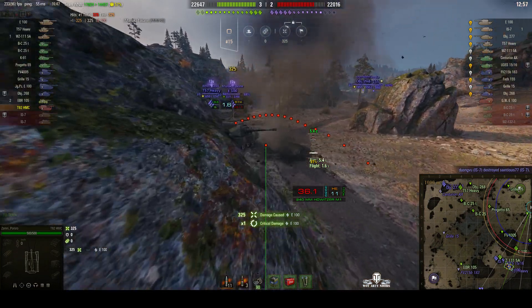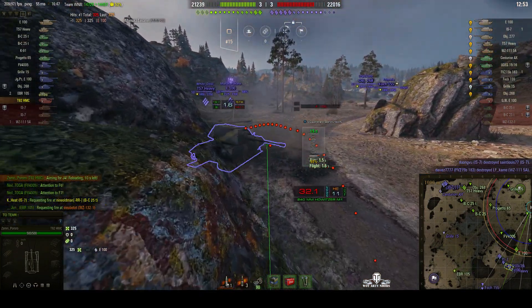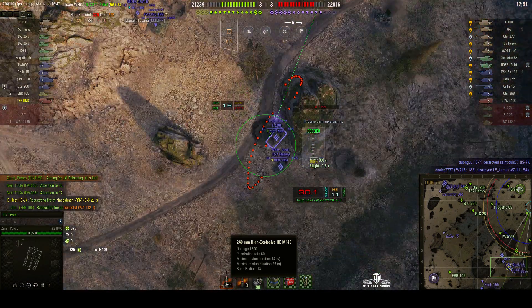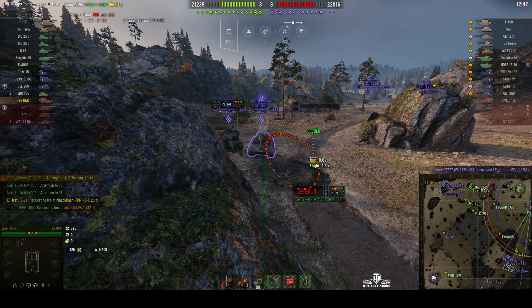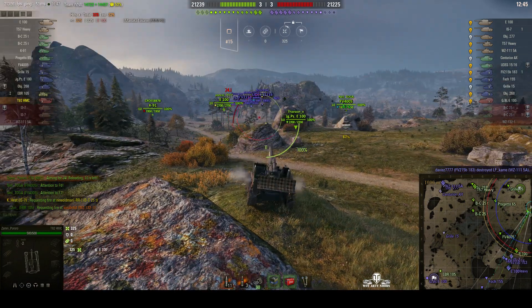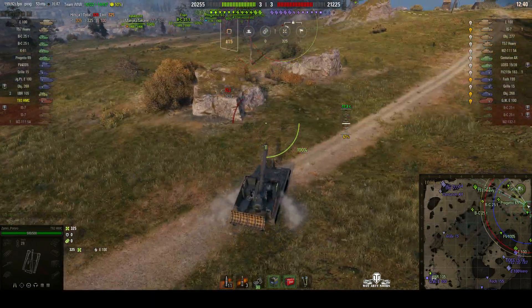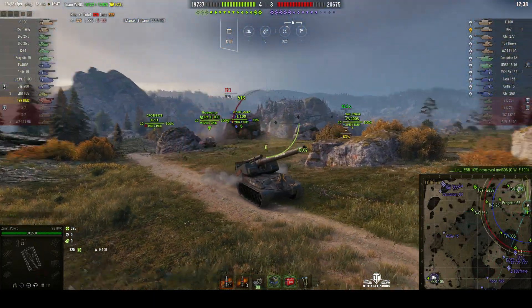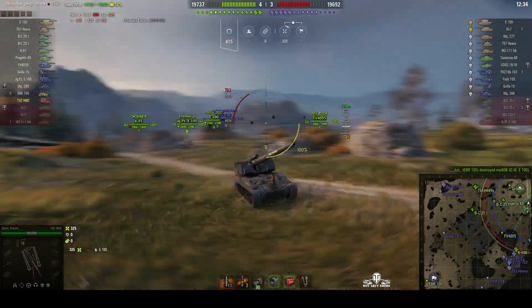He's fired a round that splashed the enemy behind there. It's an E-100 and T-57 Heavy. The splash radius or burst radius is 13 meters — that's quite a long distance. Remember, that's the radius, so from the impact point, 13 meters out one side, 13 meters out the other side. You can work it out with Pi R squared. It's a large area.